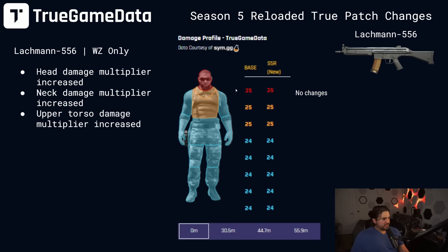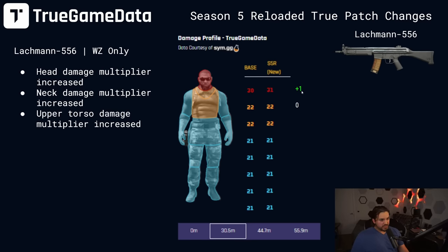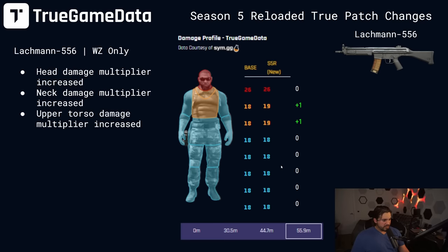Onto the Lockman 556. It says head damage multiplier increased, neck damage multiplier increased, and upper torso damage multiplier increased — so neck, head, and chest should all be buffed. But in the first damage range, the change in multipliers didn't result in a change in damage. In the second damage range, we got plus one damage to the head. In the third damage range from 44.7 to 55.9 meters, there were no changes. From 55.9 meters and on, just the chest got buffed. Really small differences here.